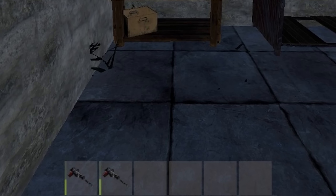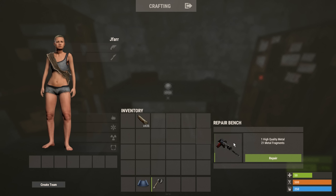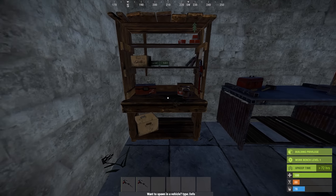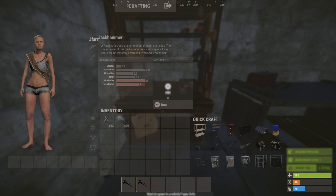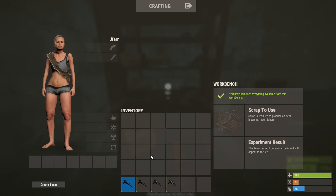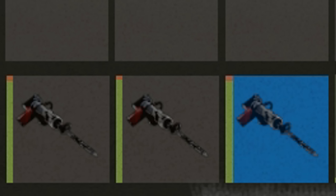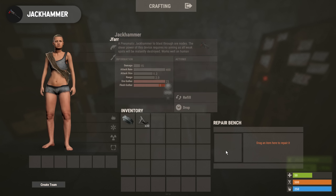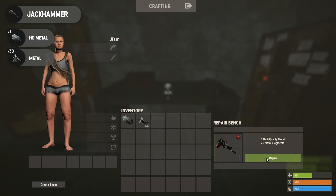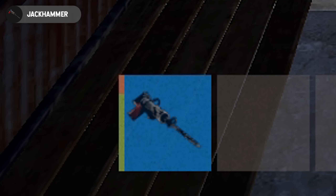Repairing the jackhammer might seem straightforward but it's not what you expect. You don't want to go to a repair bench and use resources when it's not fully broken. Instead, go into your level 1, level 2, or level 3 workbench and click on your jackhammer to see the refill option. This will refill it free of charge with only a small loss of total durability. If it's completely broken before you refill it, you'll need to repair it at a repair bench, which costs 1 high quality metal and 30 metal frags and loses 20% of its total durability.